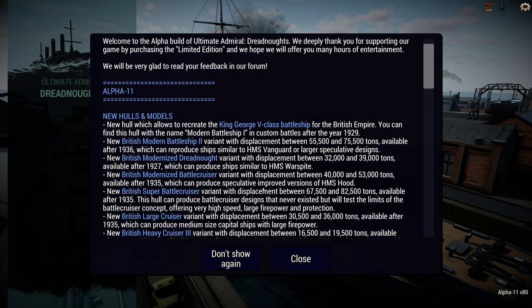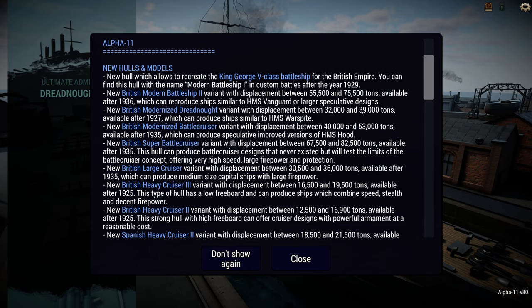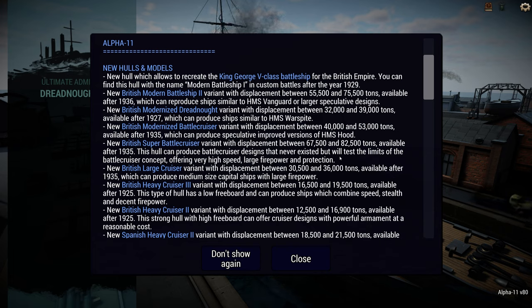One I wasn't expecting but I am very happy to see is a modernized Dreadnought for the British, which they say can represent something like the Warspite after a refit. We get the modernized Battlecruiser which is supposed to represent a refitted Hood — which was never produced but there were plans. And a Super Battlecruiser which can produce Battlecruiser designs that never existed.